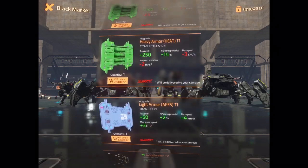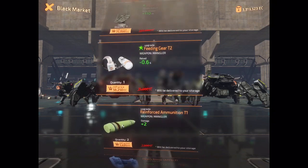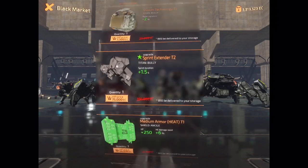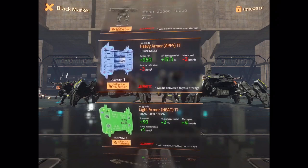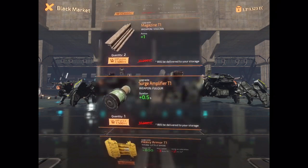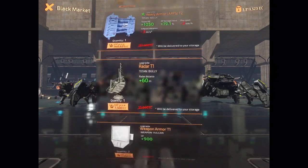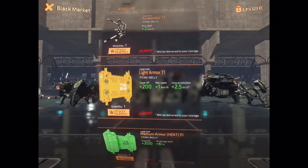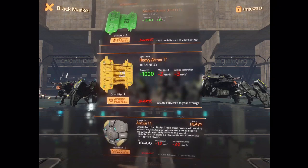It's important to note that you will only get parts for the Titans currently equipped in your hangar, and the same applies to weapons. Usually you'll try to grind parts through the black market for what you currently have equipped. You'll also have an opportunity to get any Titan or any weapon dropping for you.